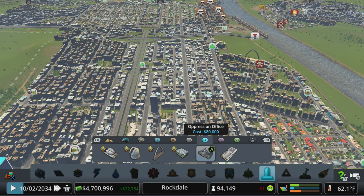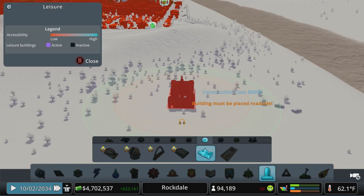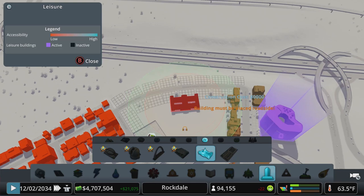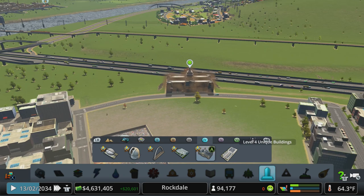This one is the oppression office — so when you need oppression, that's where you go. Cheap upkeep, pretty small happiness bubble, mostly a noise bubble. So this one really doesn't have a great effect. I don't want to go too close to the edge of the map, so this is honestly just getting put in to be put in. No one wants to be next to the oppression office — we won't even zone next to that thing. I'm just going to leave it over there by the highway.